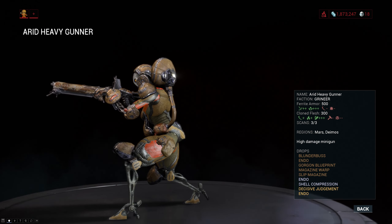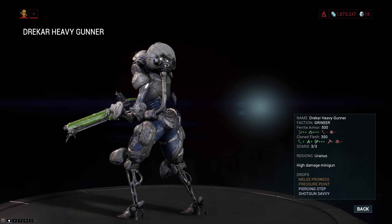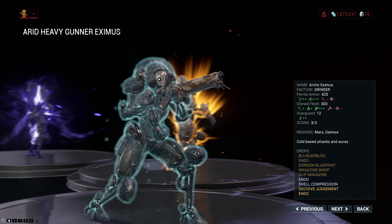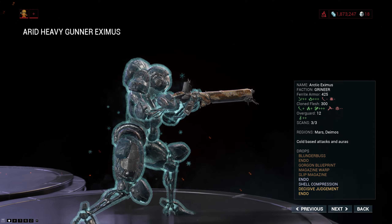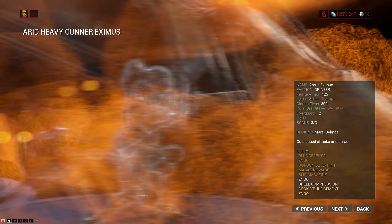You have to bear in mind some enemies have a lot of base armor — Heavy Gunners on the Grineer or Corrupted factions have somewhere between 400 and 500 base armor, and you're going to be stripping that 6 armor at a time. The same goes for Bombards and Noxus.